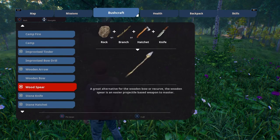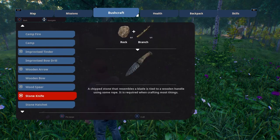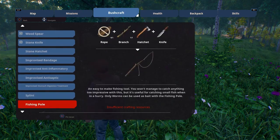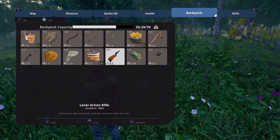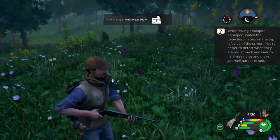Am I supposed to make a bow maybe? Insufficient resources — I need rope. I think I just made an arrow. I was trying to click on stuff to make all those things go away. A great alternative for the wooden bow or recurve — the wooden spear is an easier projectile-based weapon to master. I could have swore he gave us a gun, like an actual gun. There it is right there — equip. There we go. Now we're good. Let's kill some rabbits.